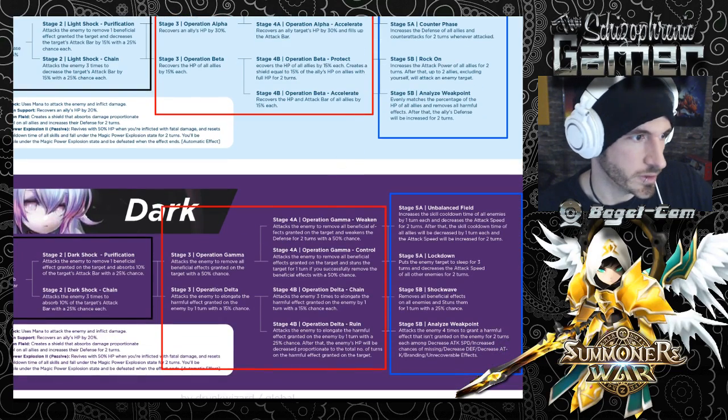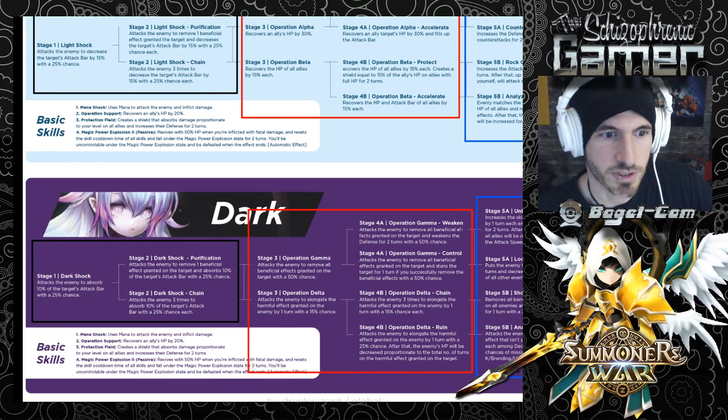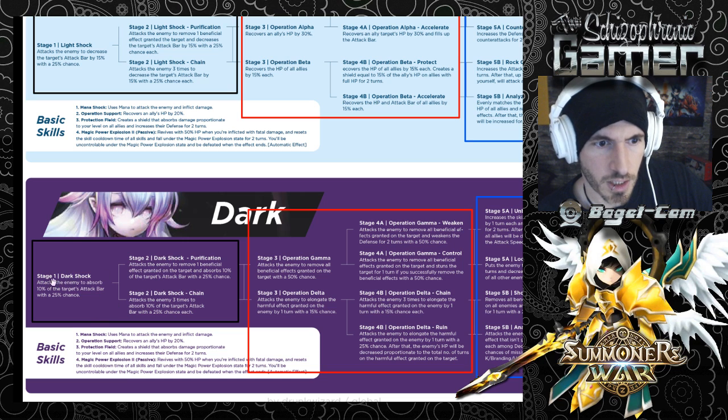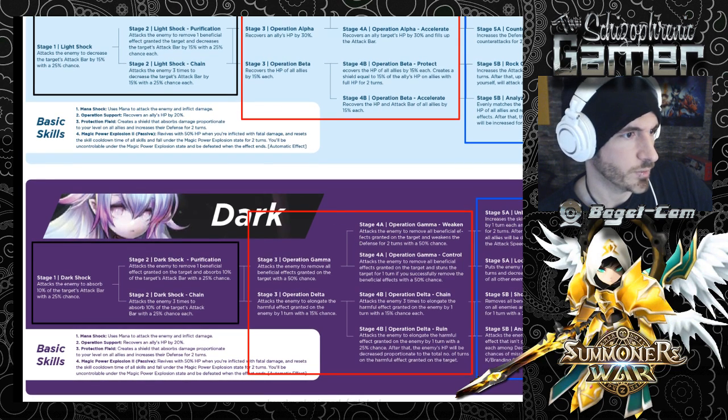Rock On I think is cool. Fast Pace I think is cool. Counter Phase I'm curious if this is going to be everyone counterattacking or just the Homunculus. Those first and second skills I'm not too excited about. Let's move on to the dark one. Dark Shock - attacks the enemy to absorb 30% of the target's attack bar with a 25% chance. And same thing - removes one beneficial effect and absorbs the attack gauge three times. Same thing as the light one.